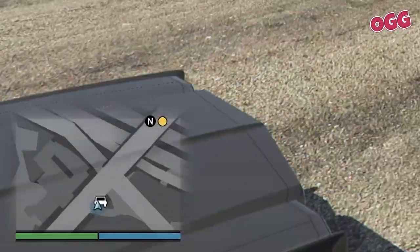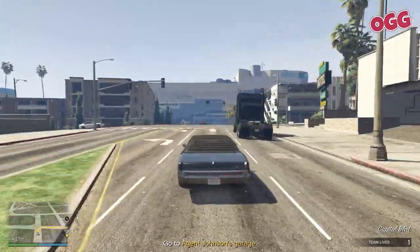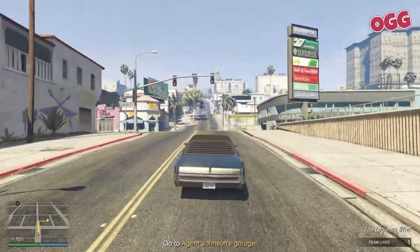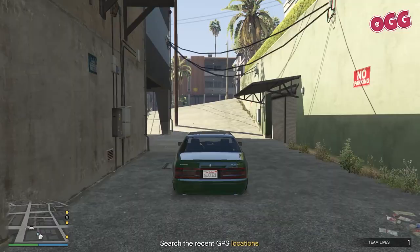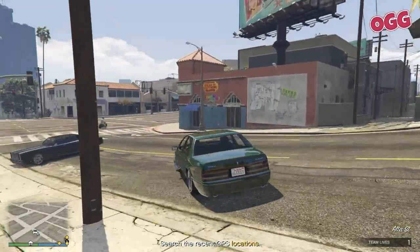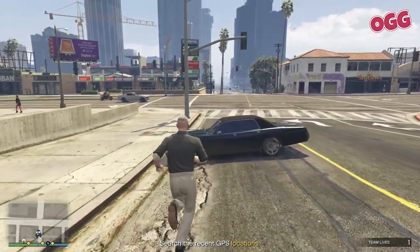A new marker will appear on your map — just head on over. This one's tucked away a bit but you won't see any enemies, so you can wander straight in. Once you're in the garage, you'll be prompted to look for clues. Jump in the car and drive it out of the garage and you should see a bunch of new markers pop up. You can stay in this car or jump back into your personal vehicle.